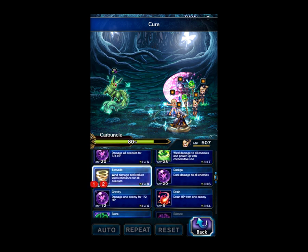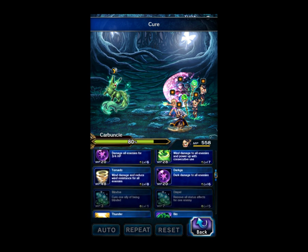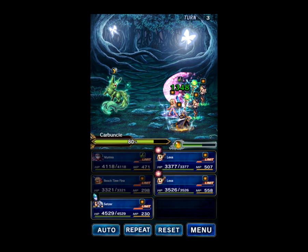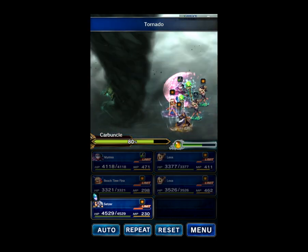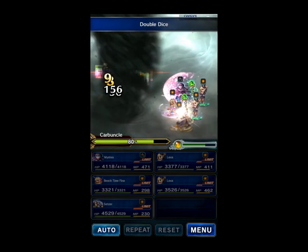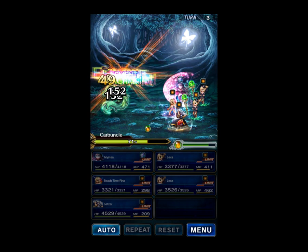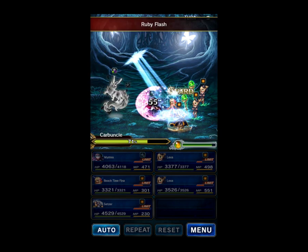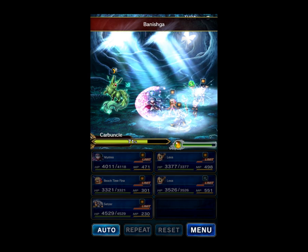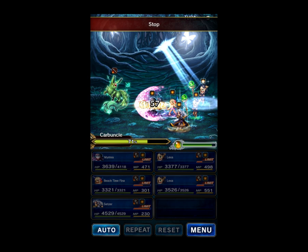All we need is Cure 1 — we don't even need the good Cure. We'll do black tornado, tornado, and double dice again. Because we're not dealing dark damage twice to the boss, he's never going to phase change and never deal his big damage. This is pretty much the whole fight.